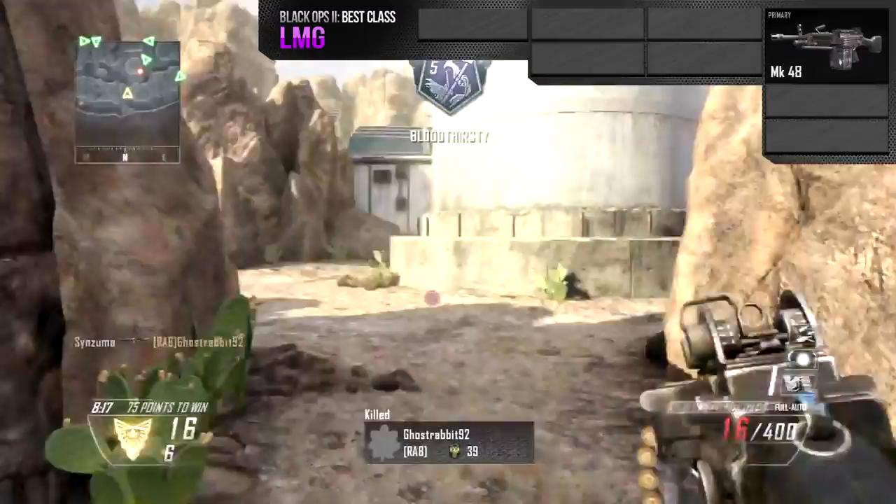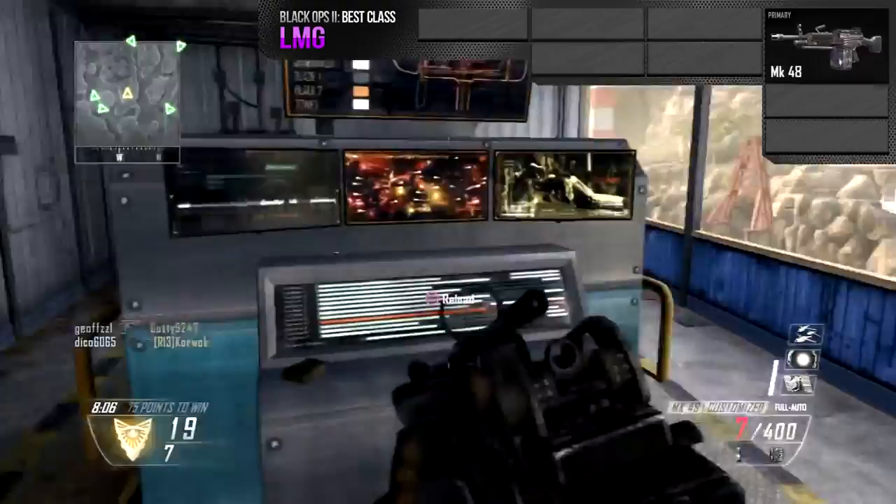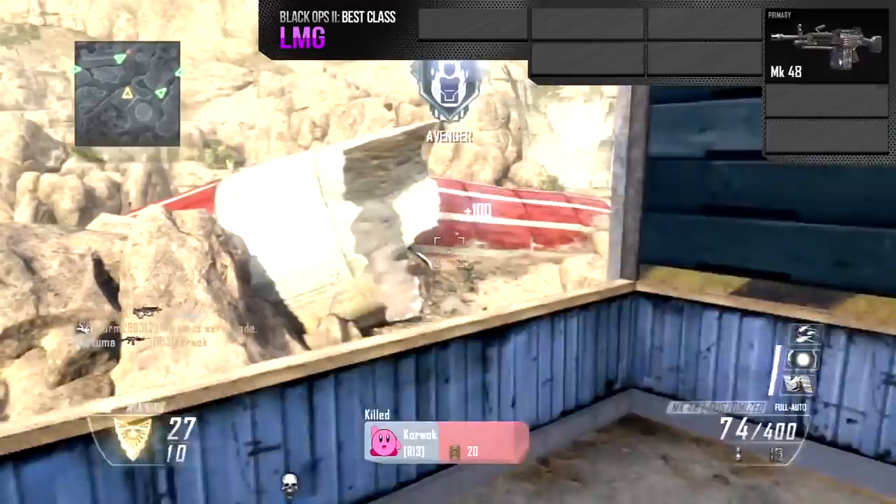I feel the MK-48 is the better choice because the other two — the QBB and the Hammer — fall short. The Hammer has ridiculous recoil and only a 75-round clip. The QBB also has a 75-round clip, and although it has a high rate of fire and high damage, the accuracy and range are really low. You can have the highest damage weapon in the world, but if none of the bullets go on target, it ain't worth a damn.